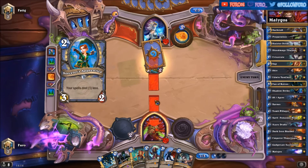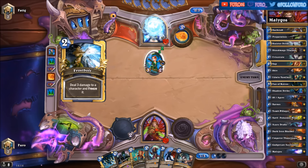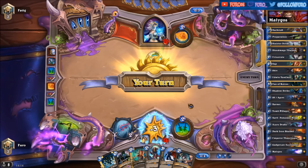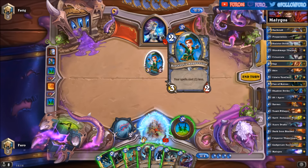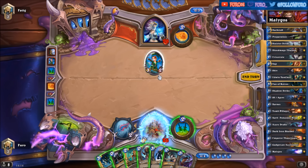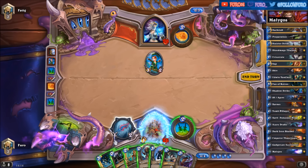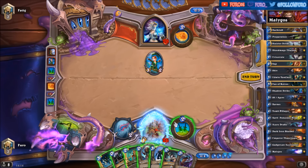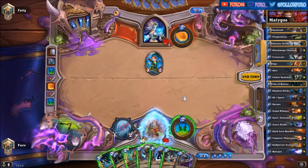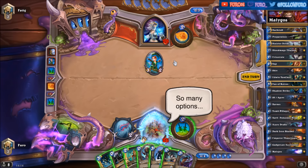The Sorcerer's Apprentice and the Frostbolt are threatening our hero. We have no problem killing the Sorcerer's Apprentice in general. I could use the Eviscerate but I want to save that one either for the Flamewaker or to hit him in the face later in the game.